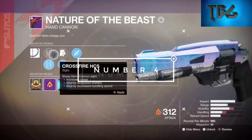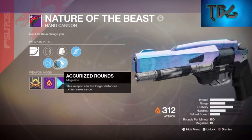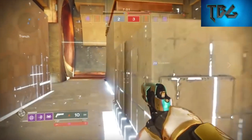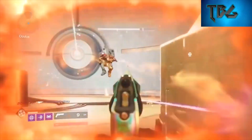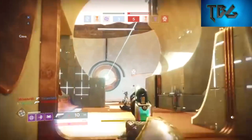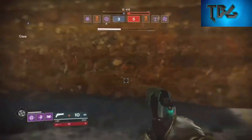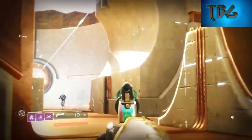At number four we've got Nature of the Beast. Comparing the shotgun to all other vendor weapons — not including forged weapons or prestige raid weapons — this is the fifth best weapon. Nature of the Beast is actually a legendary hand cannon with a firing rate of 180, making it one of the fastest hand cannons in the game, but it has a slow reload speed and only 10 bullets per mag.